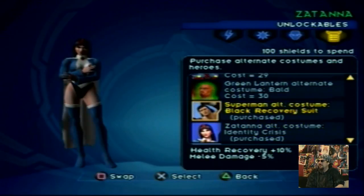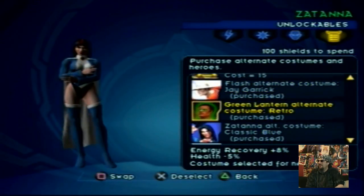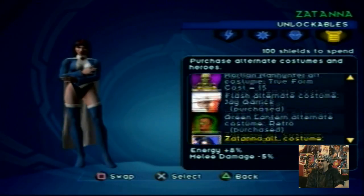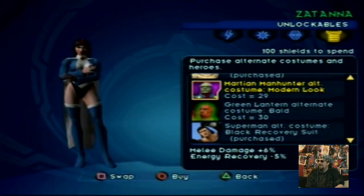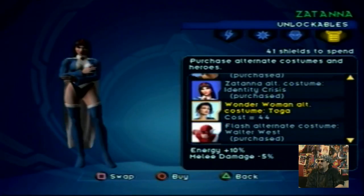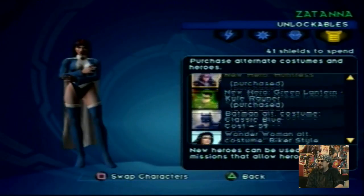There we go, that's what it was — that's what I've got on. It's a good costume. Aquaman — I haven't done much with him. Retro Green Lantern. Alright, well let's see what I can unlock. Let's go small — we can do a few of these, because I got all the characters done. I've got 41 left, so I think that's going to be it for now.